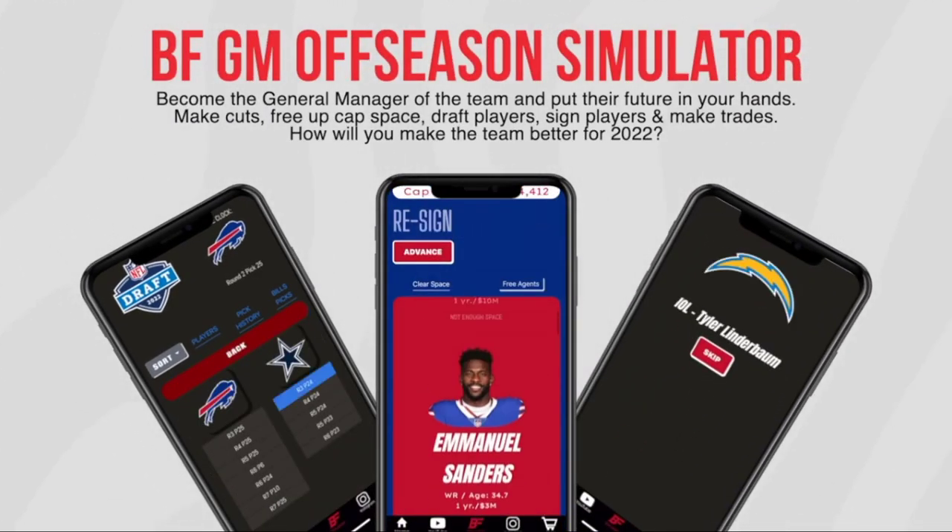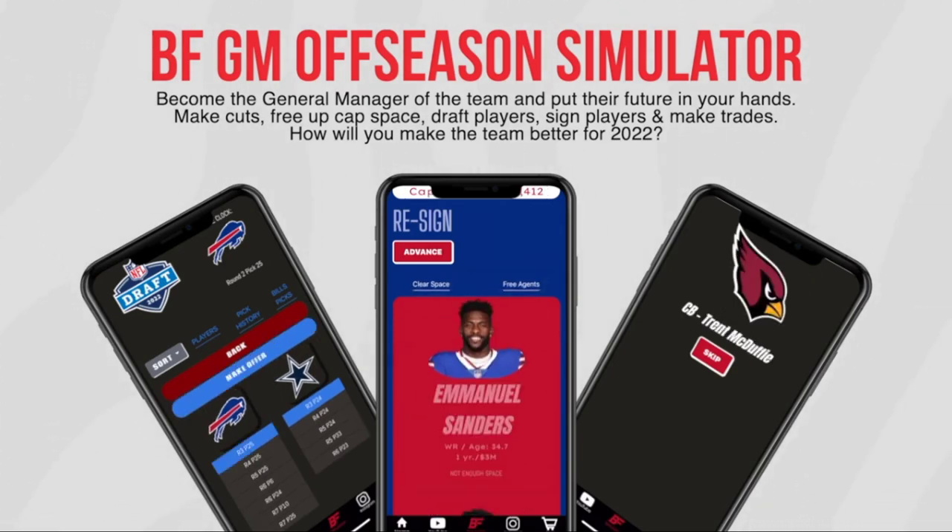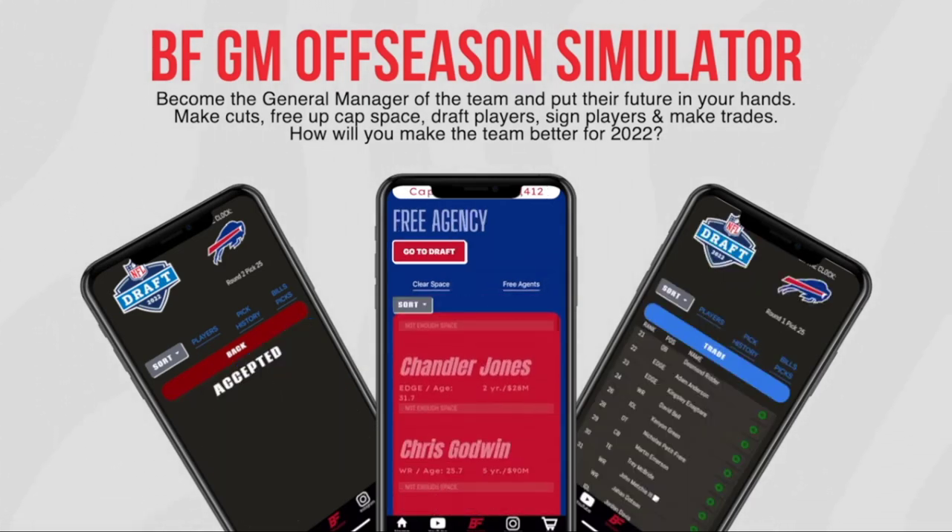But the best feature of this app by far is the BFGM Off-Season Simulator. This simulator allows you to literally become the general manager of the Buffalo Bills. In today's video, I'm going to show you how to use the BFGM Off-Season Simulator and give you a full rundown of how it works and all the awesome functionalities it has. So let's jump right into it.